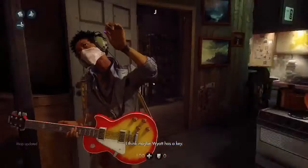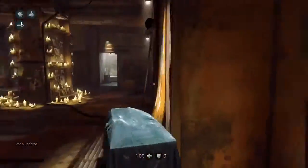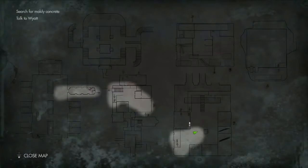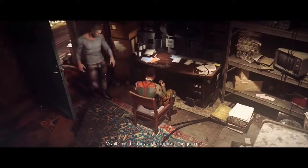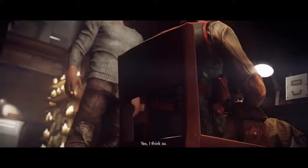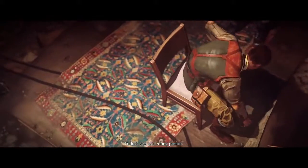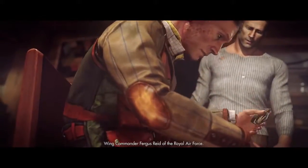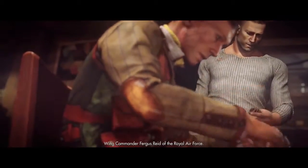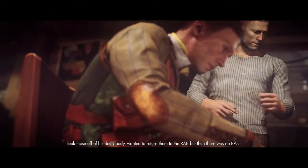Why, I think maybe Wyatt has a key. Wyatt? Where's the key? Where's Wyatt? Wyatt, I need the keys to the Archives. You got them? Yes, I think so. Perfect, just the gosh dang perfect. What do you got there? Dog tags. Wing Commander Fergus Reed of the Royal Air Force. Took those off of his dead body, wanted to return them to the RAF, but then there was no RAF. Best damn pilot I ever saw, and a hell of a soldier.